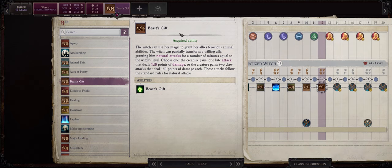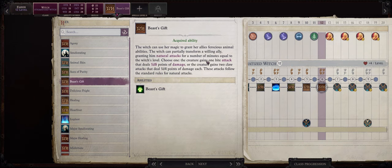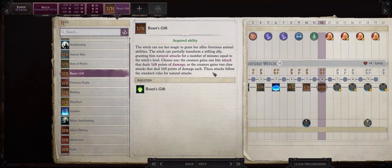As with most hexes this actually has infinite uses. So even if it does have a duration of 1 minute per Witch level, you can simply recast Beast's Gift once the effect wears off. This can also be very useful for characters that have sneak attack — though your damage with the bite attack probably won't be that high at a base of 1d8 damage, your sneak attack damage will apply to this bite attack, so keep that in mind.